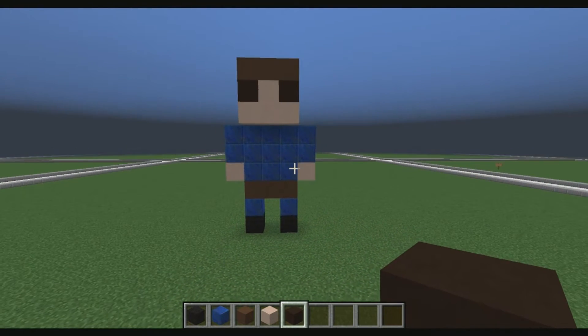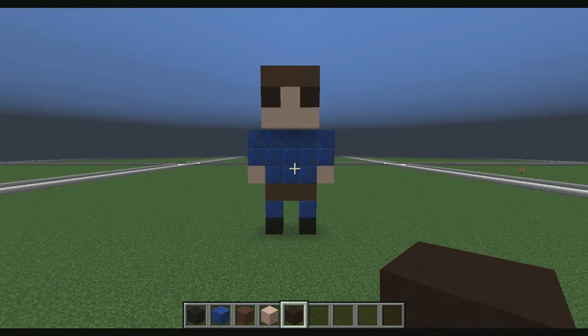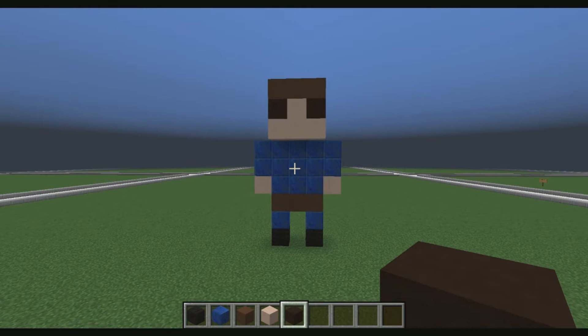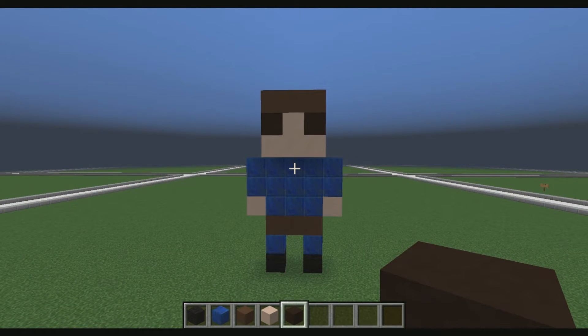And there you guys go — a little Fallout 4 Wanderer statue, quick and easy! There are more plushies in the description for Fallout 4 and a lot of other different kinds like animals and YouTuber plushies, so check the description for links to all the tutorials. Make sure you guys like, comment, subscribe, and as always thanks for watching!